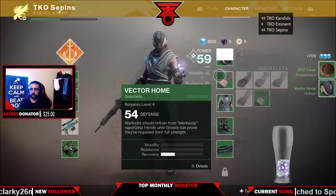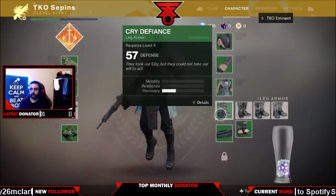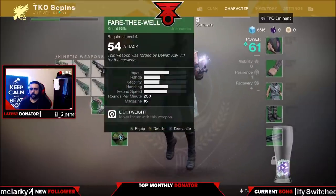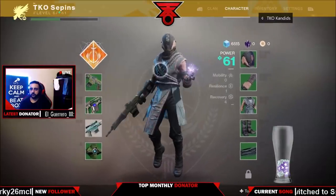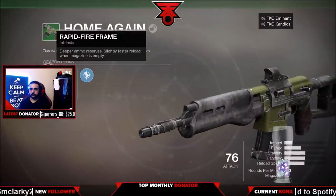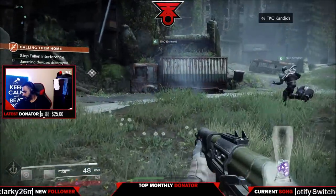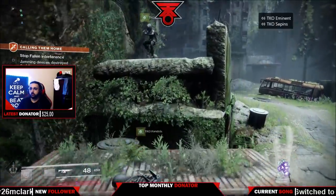Let's talk about how to get exotic engrams. We finished at about 200 plus power light — I made a video on how to get there in literally one day. Once you finish the campaign, you will get an exotic in the tower, but it will be essentially random. Make sure your power light is high enough before you accept the engram — I messed up and should have waited. I believe you get it from Commander Zavala.